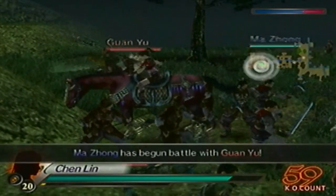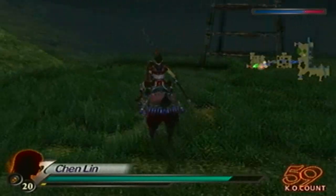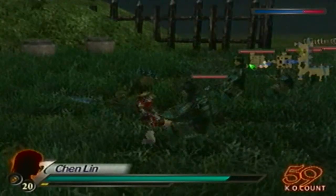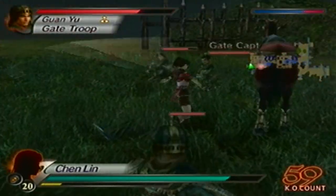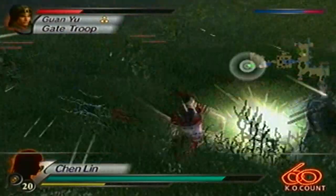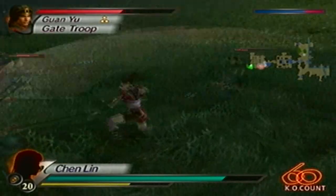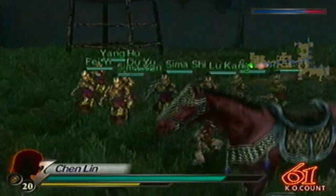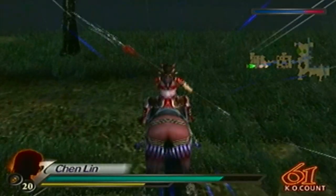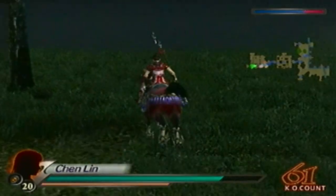And since Kwon Yu is right there off of his horse, I'm going to grab the red horse so I can actually get to the final gate captain quickly. And there you go - there it is, the level 11 weapon. All I have to do now is complete the stage, which is not easy, because defeating Kwon Yu on Expert mode is a tough task on its own.